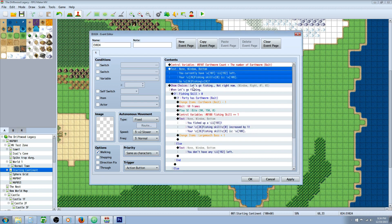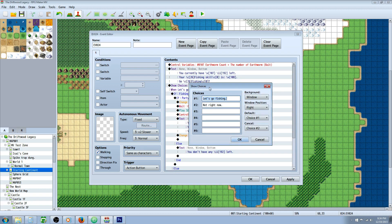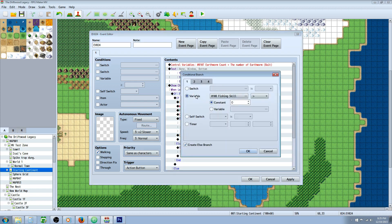After that, we're going to show choices because we're asking the player a question, so we want to give them an option to interact. Right-click, insert new Show Choices. I said let's go fishing or not right now. The default is set to let's go fishing because if they're going to the dock to go fishing, they probably want to fish. The cancel choice will be the no or not right now. Underneath that, we're going to check a variable — right-click, insert new Conditional Branch on the first tab. We're checking to see if they have enough fishing skill. Select variable, select fishing skill, and set it to greater than zero for requiring one fishing skill. If you want ten fishing skill required, it has to be greater than nine. We're also going to create an else branch.